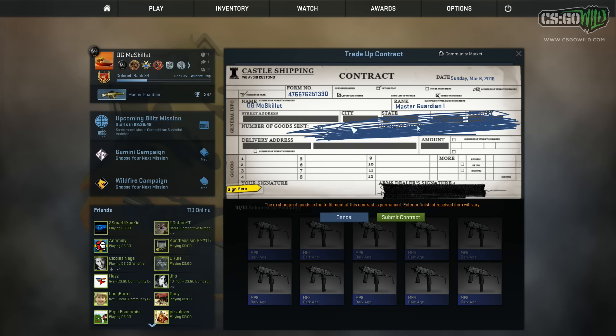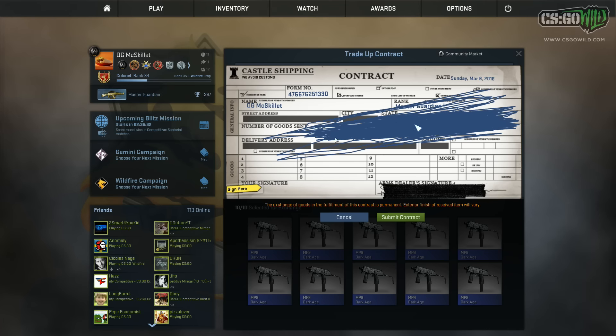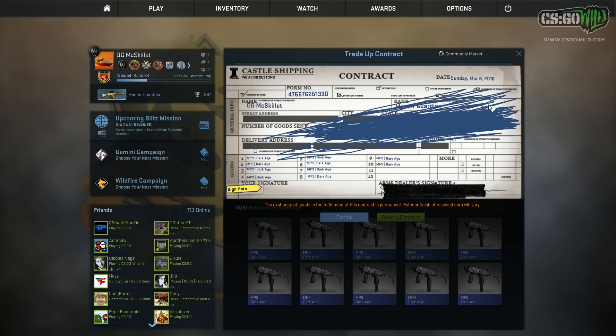These aren't just normal MP9 Dark Ages and P2K Chainmails that I'm going to be using — I had to craft these using other skins. So basically it's just a massive process of trading up skins, and eventually you can trade up to the Dragon Lore, which will not be for a while. I'm going to have to craft like hundreds of skins together before we can finally get up to the 50-50 Dragon Lore trade-up, so make sure you see that when it finally comes out — it might not be for a month or longer.